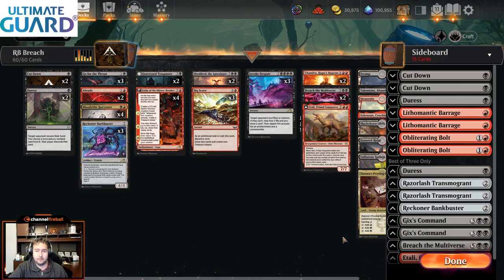My exact list is a couple cards different from Reed's. You'll notice a second copy of Gix's Command, a third copy of Breach the Multiverse, and the Cyborg. I like Gix's Command against aggressive decks, and the third Breach is just more top end. I'm going to cover more about my card choices, my Cyborg strategy, and more details about the deck overall in a piece I'm writing for CFB Pro. So if you get that CFB Pro subscription, you'll have access to the full deck guide.